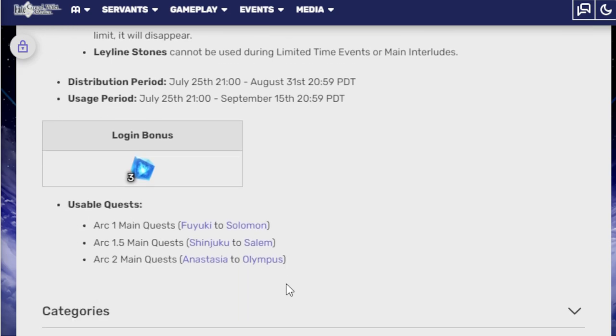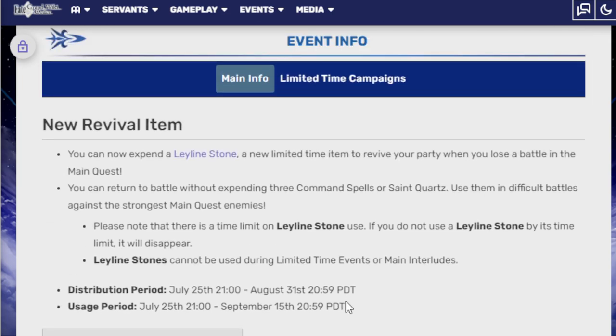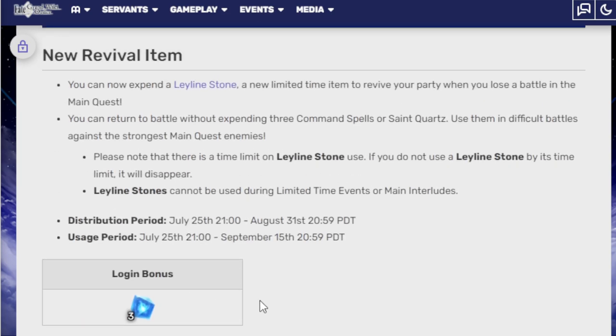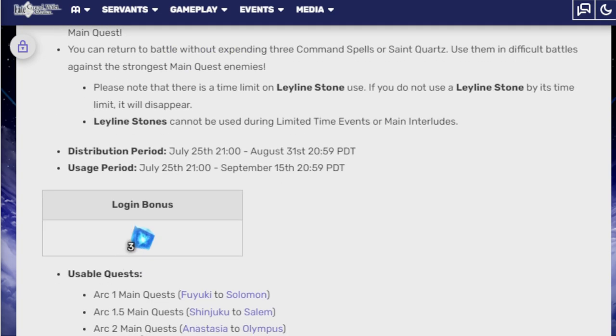Especially in Olympus, where all the fights are super annoying and they take forever. If you just want to get done with it and enjoy the story, this is your best time to do it, which is why I was waiting for them. You can return to battle without expending three command spells. Use them in difficult battles against the strongest main quest enemies. Please note that there is a limit on Ley-Line Stone's use. Ley-Line Stones cannot be used during limited time events or main interludes — so literally only the story quest.